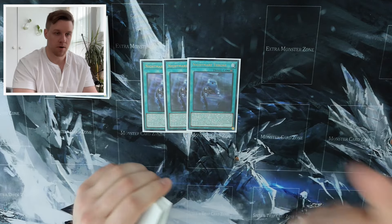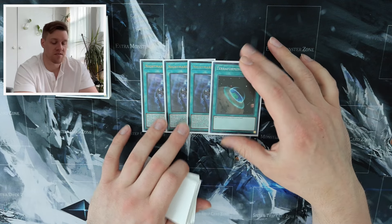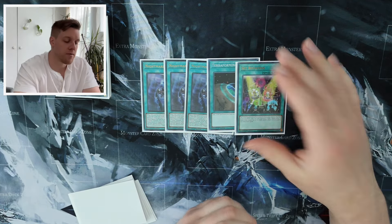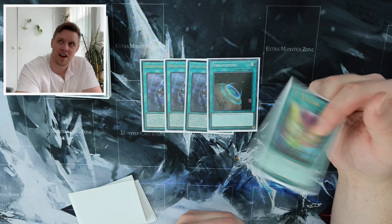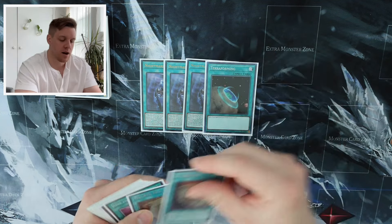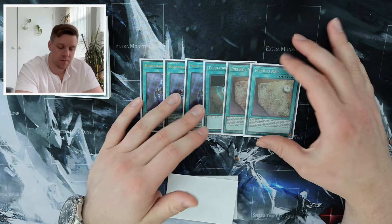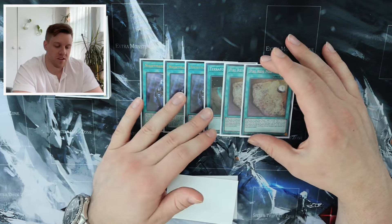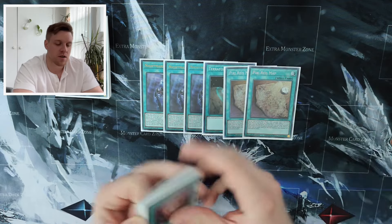That wraps up the DDD-specific lineup. Now for consistency cards: three Nightmare Throne — searches Kepler, Copernicus, or Goking Rage. One Terraforming because it's good enough; I really want to see Nightmare Throne to search one of those. A card you could play is Set Rotation since you have Nightmare Throne and Patent License, but I tested it and I'm a little biased against it. I'm still on one Period Race Map — even though it costs 4000 life and forces you to normal summon whatever you search, that consistency is worth it.